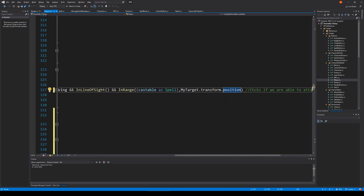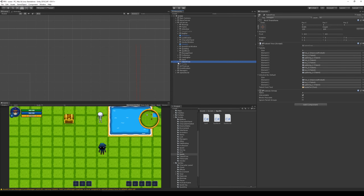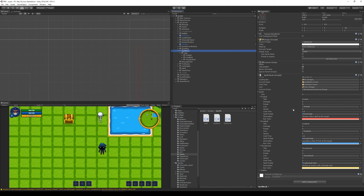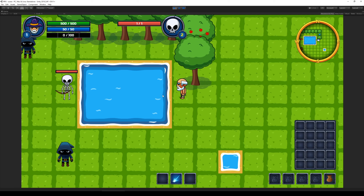With this done, if we check the UI canvas, our talent tree, and open up our spell book, we can see there's a range field and it's zero on all of them. That means we shouldn't be able to cast any spells right now because we have zero range. So if I go here and select my skeleton and try to cast, nothing is going to happen because I'm out of range.